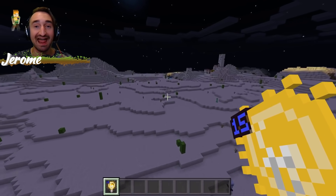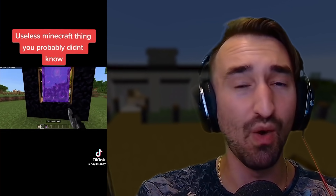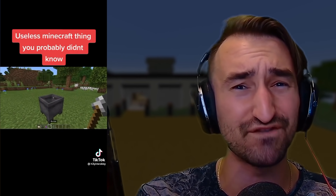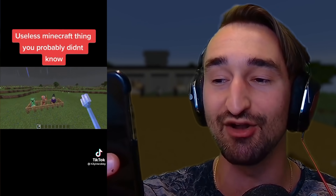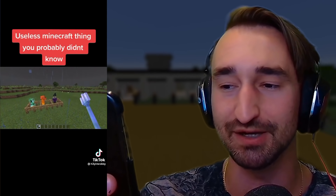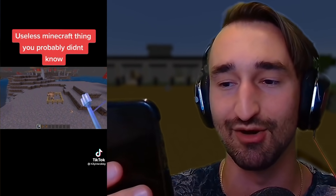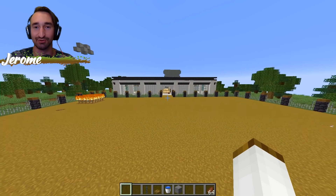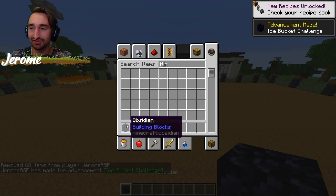Before we get into number four, I gotta warn you — stick around to the very end. Number five is truly going to blow your mind. So this next one says 'useless Minecraft things you probably didn't know,' and it's going to be a list. Number one is showing you that you can have paintings going through a portal. Also, you can apparently fill up a cauldron with certain potions and apply it after the fact. And during a lightning storm, if you throw a trident it'll actually strike down lightning and you can make supercharged creepers.